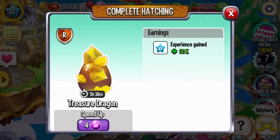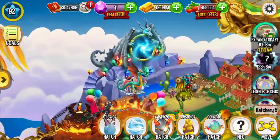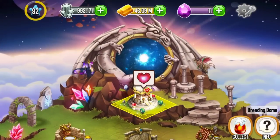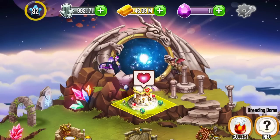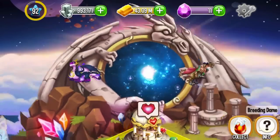I got this Treasure Dragon by breeding at the ancient hatchery. These are the parents I used for breeding the Treasure Dragon - just breed Terra element with Metal element at ancient breeding, and you will have a chance to get the Treasure Dragon. Terra and Metal - okay.